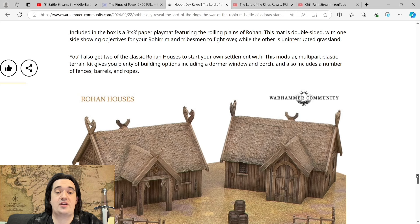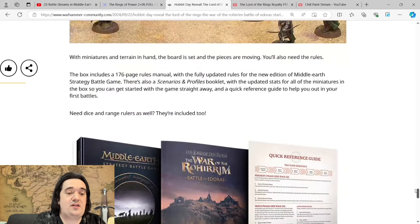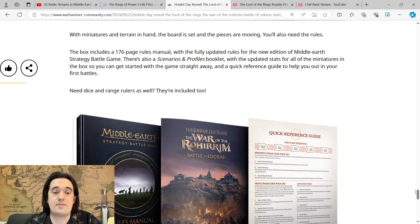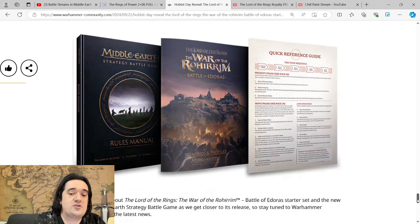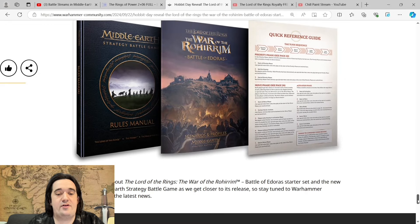You also get two classic Rohan houses to start your own settlement with. The modular plastic kit gives you plenty of building options, including a dormer window and porch, and it also includes a number of fences, barrels, and ropes. The books include a 176-page rules manual with fully updated rules for the new edition of Middle-Earth, a scenario and profiles booklet with updated stats for all the miniatures in the box so you can get started straight away, and a quick reference card to help in your first battles. GW says they'll have more about the Battle of Edoras starter set as they get closer to its release.